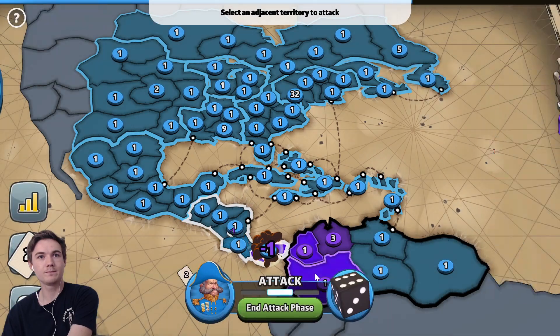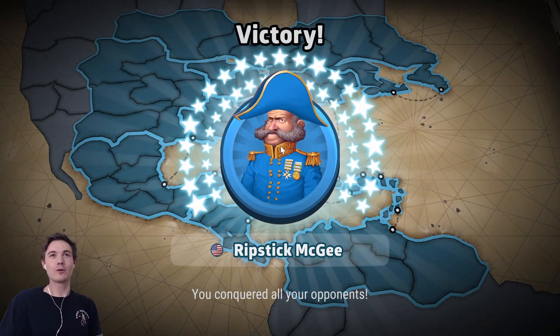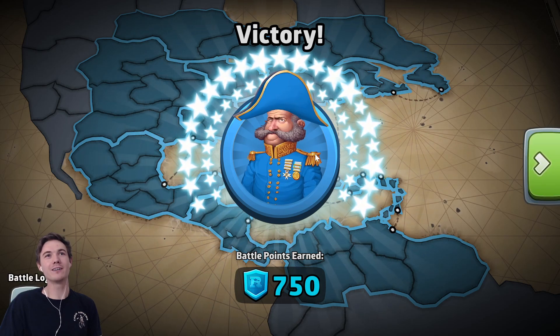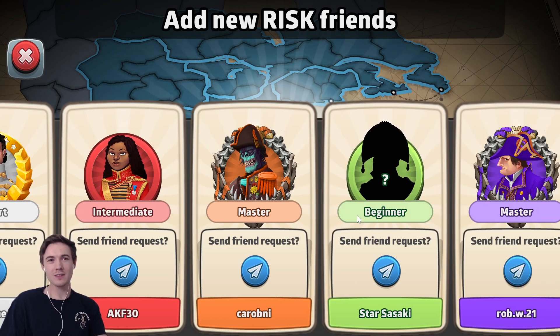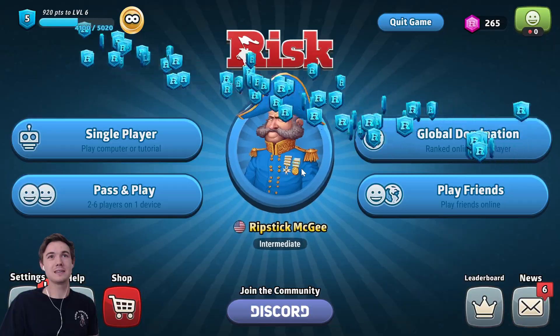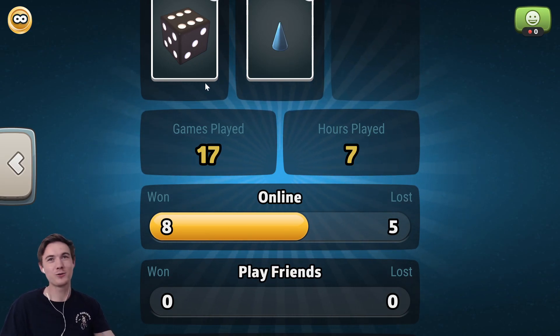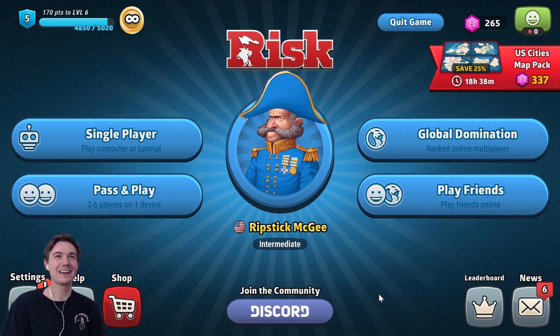We did it, friends — we got the big win! Feels good. It was a good warm-up game. Ripstick McGee is a big winner — look at that monocle, look at that big smile. What a character. We were able to beat two masters, an expert, an intermediate, and a beginner. I would say that was a pretty high-skill game. That takes Ripstick McGee, who's currently an intermediate, to about rank 100,000. We are now eight and five — that five includes a game I had to quit halfway through when I started recording at an inopportune time. Thanks for playing with me. I look forward to playing again soon. Until then, take care.